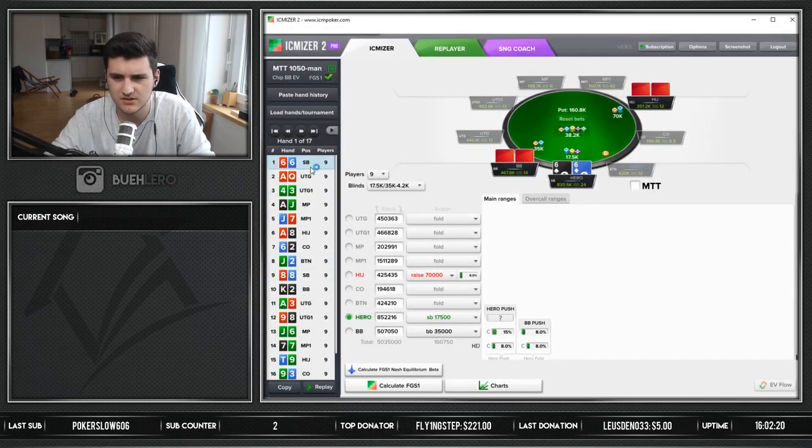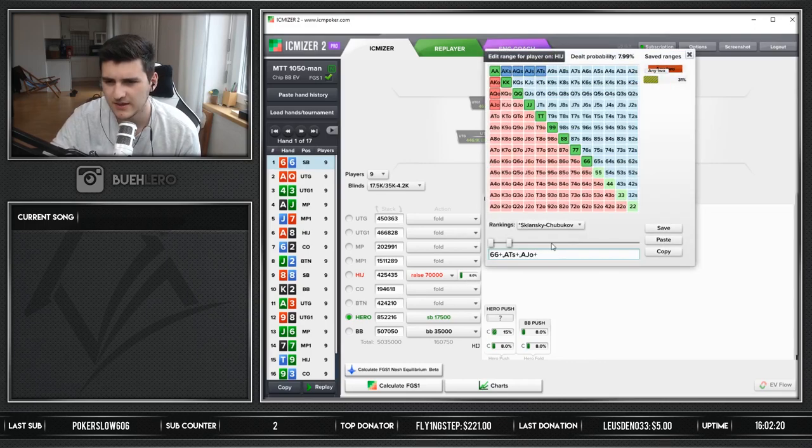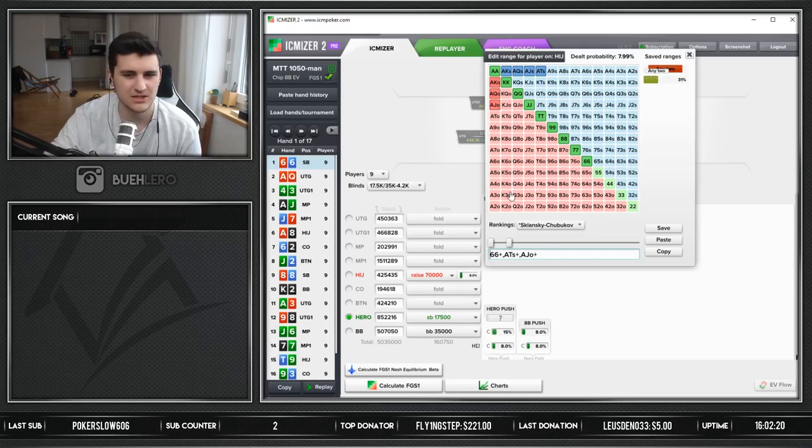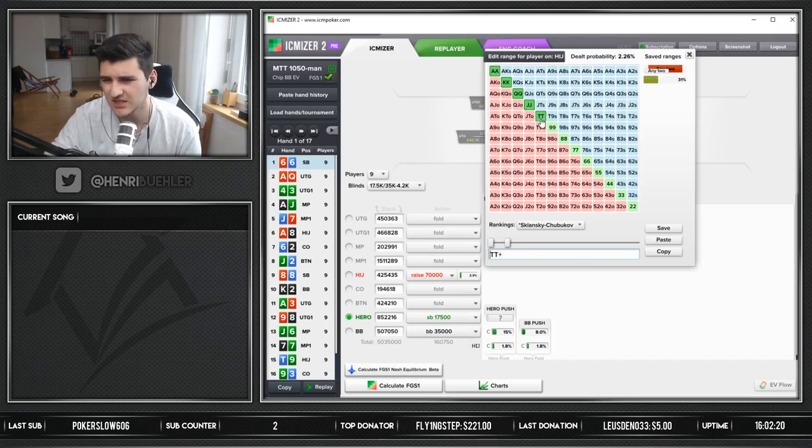Let's just open up the sixes here. This is pretty much the spot we are looking at right now. We're just going to check all of it like chip EV, and then I'm gonna look at ICM as well. This opening range will be super tight in this spot. What I think we can give him here is just hands that are really strong, and then maybe we can find out how many bluff combinations we need to give him. I think this should be his value range - aces through queens that he's inducing with. Even tens might be in there, might be an open-limp for some people.